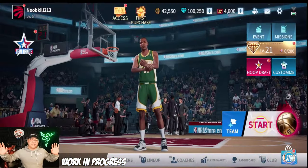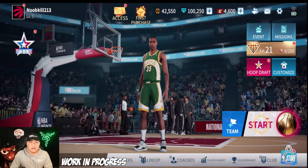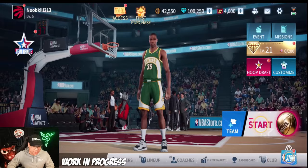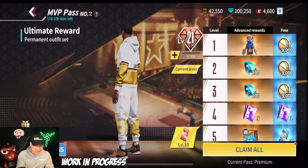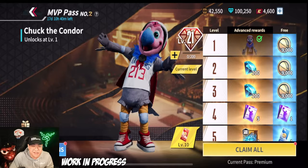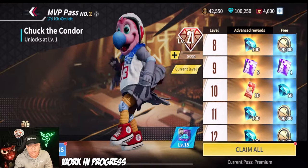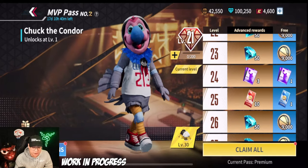Alright, we are in the new build now. I don't see many big changes on the home screen, but again keep in mind this is a different build than the live one. Looking at the MVP pass — I have the premium version. The theme is 'Dunk Everywhere.' You get your Clippers mascot at level 1. The 213 area code reference is actually funny. Scrolling down: coins, gems, gem boxes at level 10, star studded tickets, and so on.